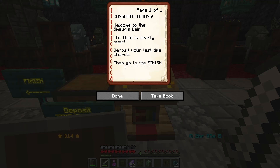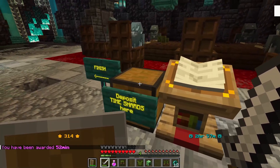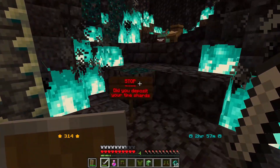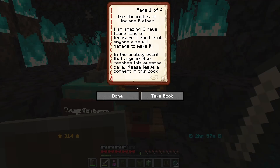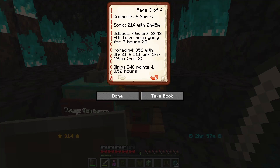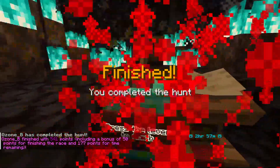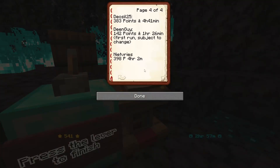Deposit your time shards — 52 time shards going in. 2 hours and 50 minutes. Did you deposit your time shards? Yes, I did. Pull the lever to finish. So this is where you get your points. A whole lot of nothing. Make sure I don't have any more time shards on me — nope. There we go. 541 points and 177 points for time remaining. 541 points — nice.